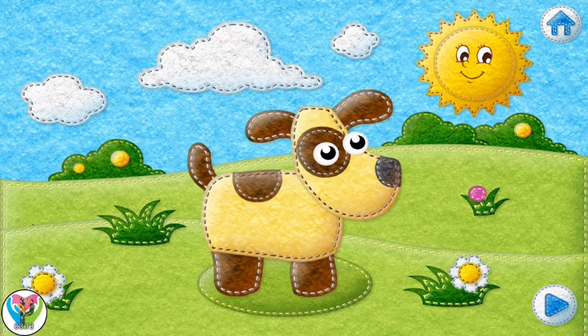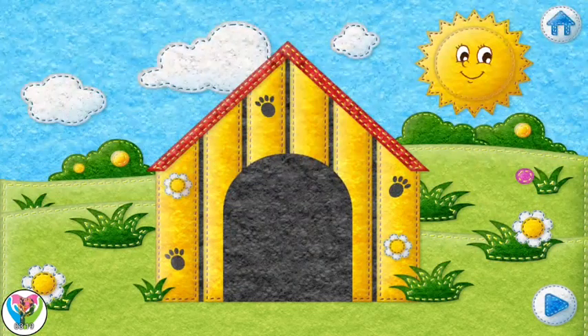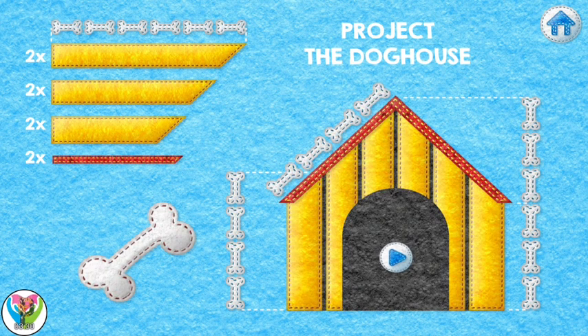My dog would like to have a doghouse. Let's build a doghouse together. Look, this is what a doghouse looks like. Let's build one just like that. Take a look at this building plan. To build a doghouse we'll need some wooden planks of different lengths. Tap on the arrow to start working.